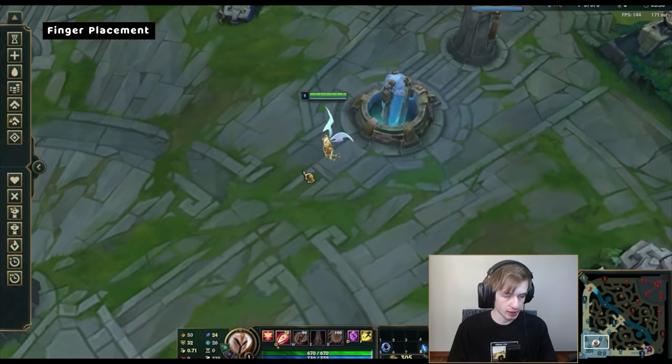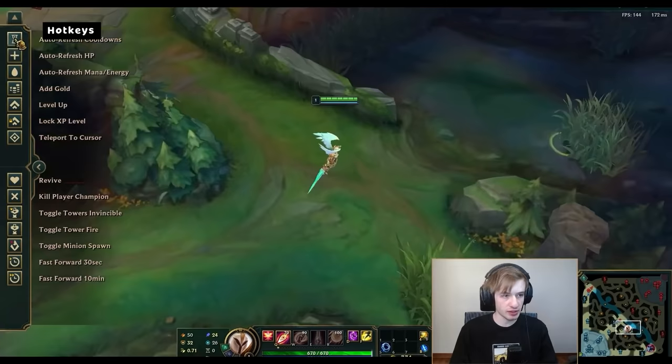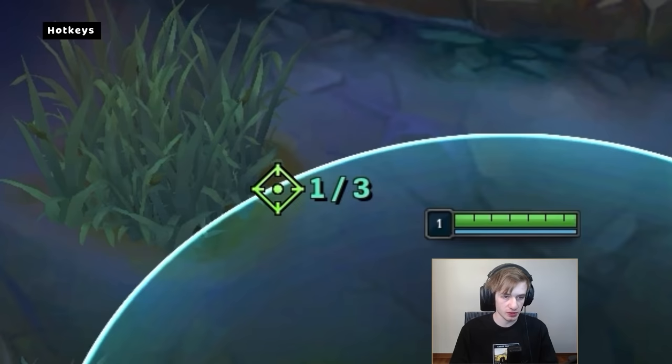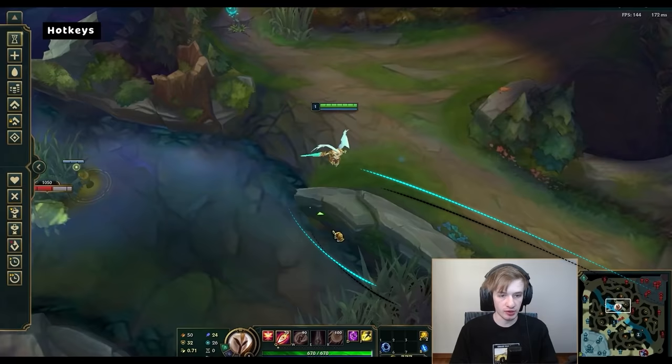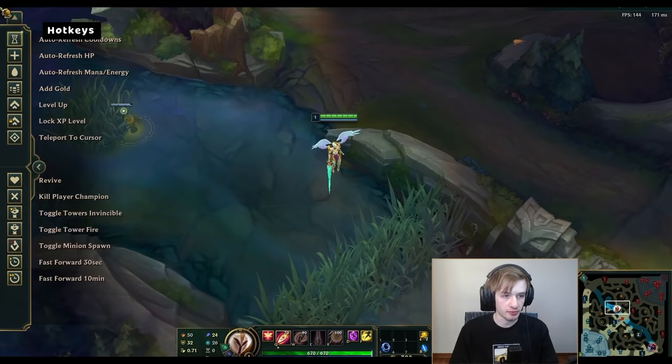Everything for health should be default. For items, I do the same — everything is quick cast. But if I Shift + 4, then it's not quick cast. This is very important: if you go close to a bush, your cursor turns green instead of blue. Blue means the ward is not gonna be in the bush; green means it is. So this is why normal casting the ward with Shift can be better than quick casting, to make sure you place it correctly. Other than that, everything else is default or off.